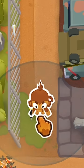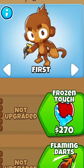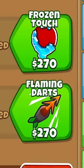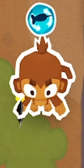Introducing the brand new Elemental Tower. It only has two upgrade paths — each path is either fire or ice, which makes this tower absolutely bonkers.